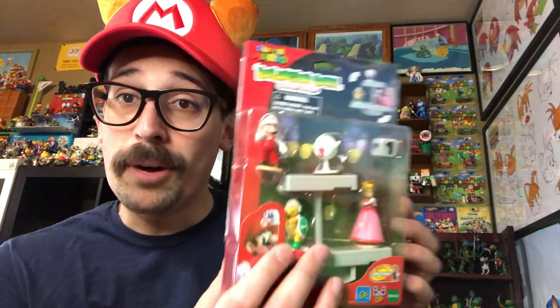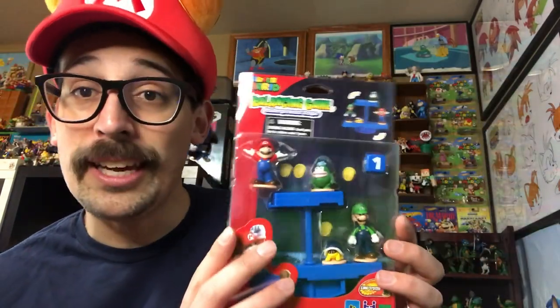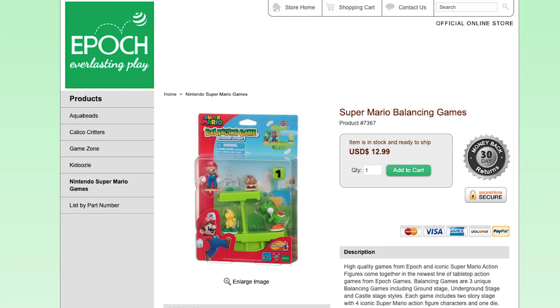Epic has very graciously sent me this cool Mario balancing game, which comes with some cool Mario figures. This is the castle stage, and they also sent me the underground stage of the Mario balancing game. There is a third stage, which I believe is the grassland stage. All three of these sets are available at epiceverlastingplay.com — I'll leave that URL in the description so you guys can check it out if you're interested.